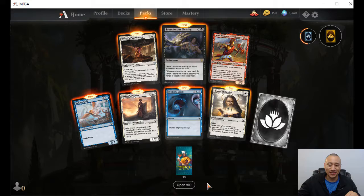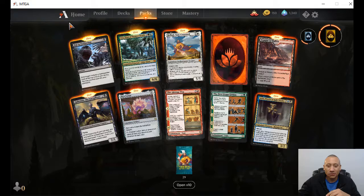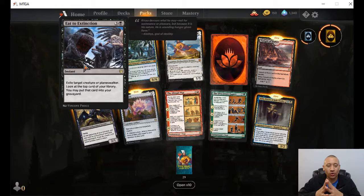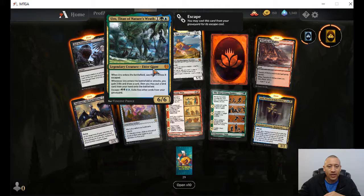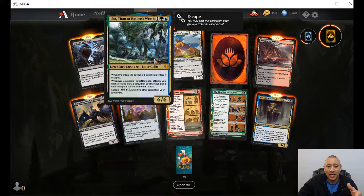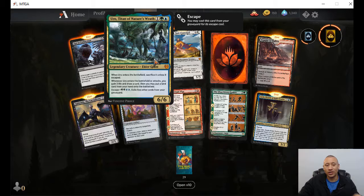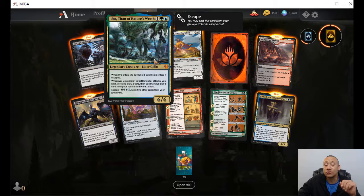We're going to do 10 at a time. Let's go open 10. Eat to Extinction — exile target creature or planeswalker, look at top card of your library, you may put it into your graveyard. Titan of Nature's Wrath — one green, one blue, one colorless. Enters the battlefield, sacrifice it unless it escaped. Whenever it enters the battlefield or attacks, you gain three life and draw a card, then you may put a land card from your hand onto the battlefield. You can pay the hard cast, gain three, draw a card, it goes to the graveyard — and then escape it as a six-six for two green, two blue, exile five other cards from your graveyard. Mythic rare.